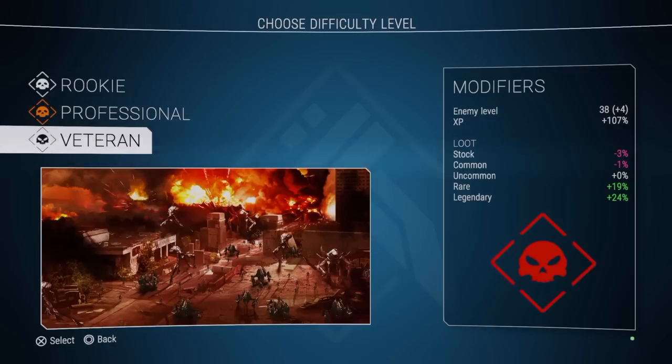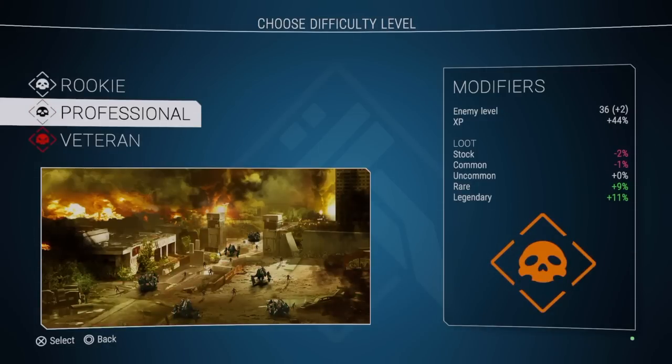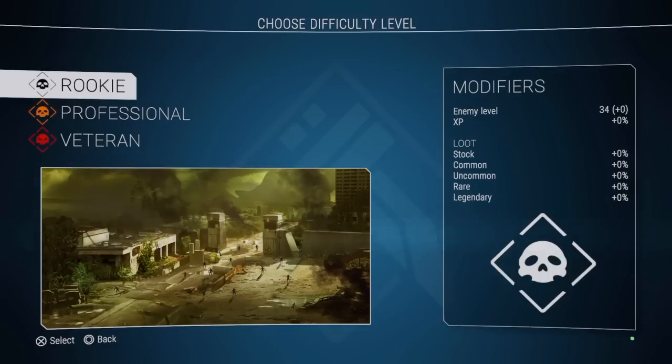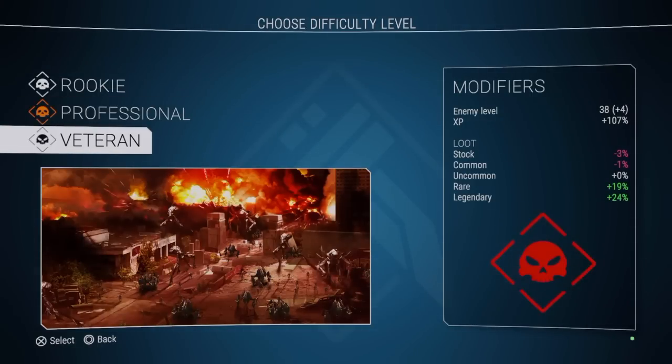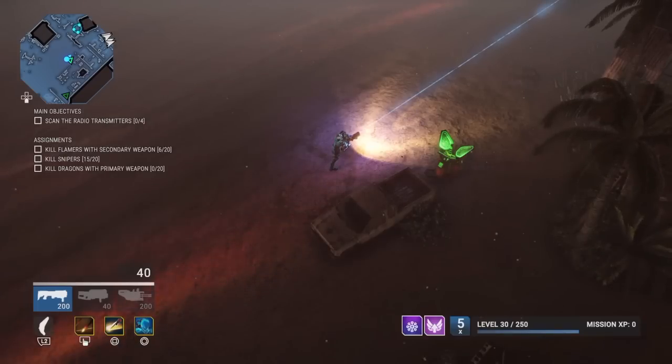On Veteran you get a +24% legendary drop chance bonus. On Professional it's only +11%, and on Rookie you don't get any bonus at all. So if you're farming, you have to be playing on Veteran because that 24% is almost 25%.